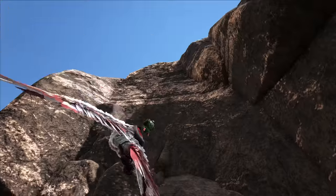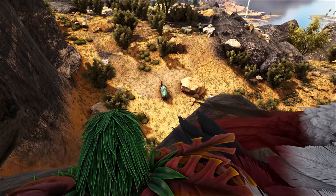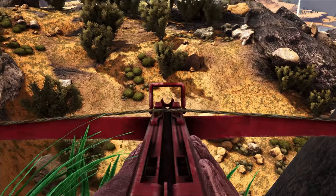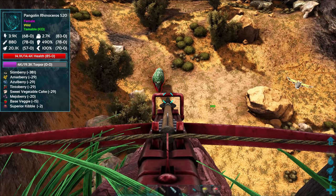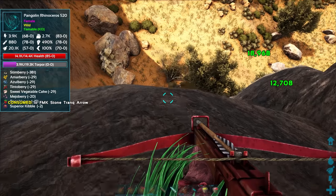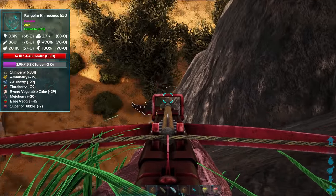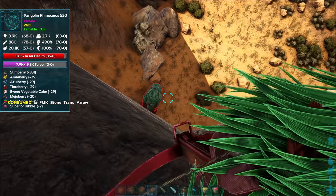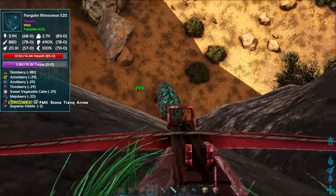Let's get some of these vultures out of the way - things that might interrupt our tame. The moth should leave us alone. Is there a little spot up here I can land? We're probably gonna want the flyer once he starts to run. This will be a perfect little spot - can I make the hit from here? Oh that did a sizable amount of torpor! This is how we're gonna do it - come here little guy. Got him again - he's pretty easy to hit. Come on - nice, almost there!